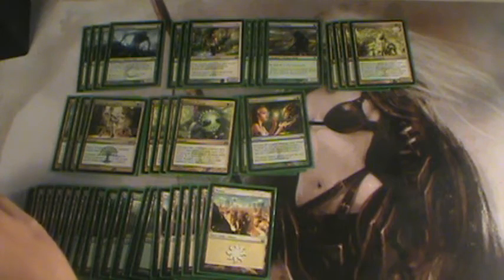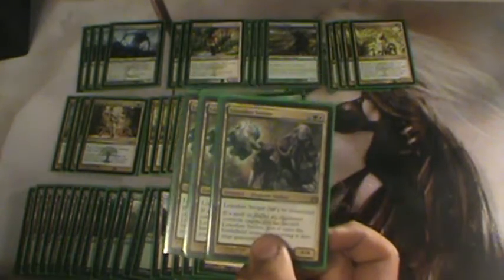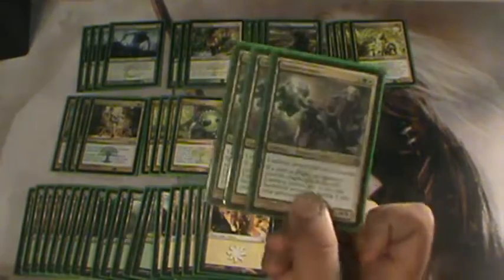On to three-drops, we have Loxodon Smiter — just a great card, great against Liliana and stuff. Not very needed in here, but it's a good card to have. Same thing goes for Oblivion Ring — it's not strictly needed, but it is definitely worth having to get rid of their main threats. Like if they're running a mirror deck, you can get rid of their planeswalkers and stuff, so it's pretty good.